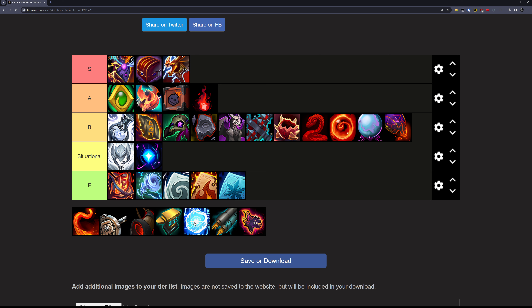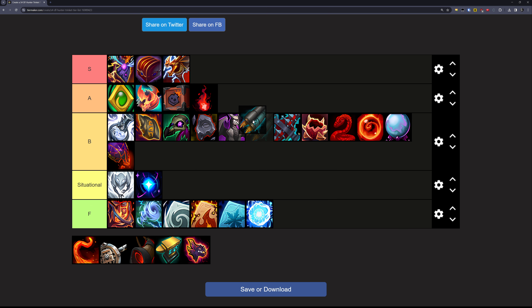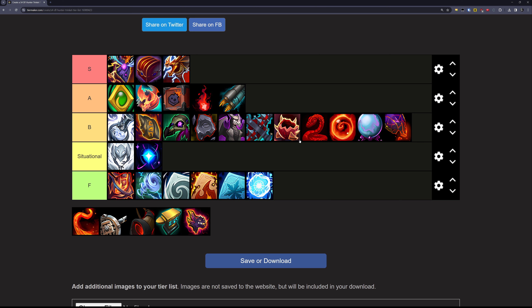Next up is the Globe of Jagged Ice — it does some damage, it doesn't do a lot of it, it's going in the F tier. Next up is the Controlled Current Technique — an especially interesting trinket for BM in that it improves pet attack speed as well. It used to be super powerful in Season 1, and I believe it's either been nerfed or just been outscaled at this point. It's still quite good though for both AoE and single target, and it's going in A tier.